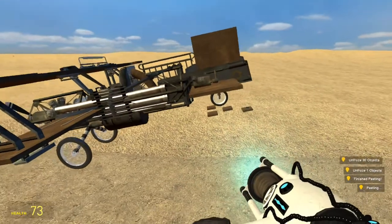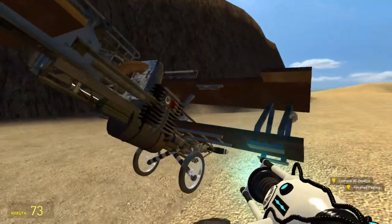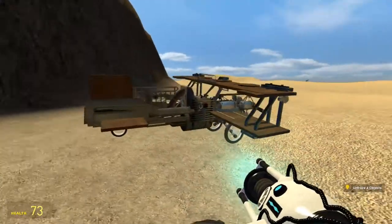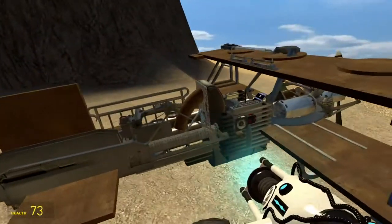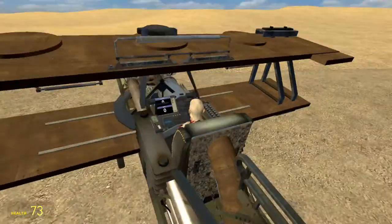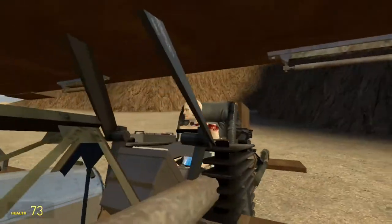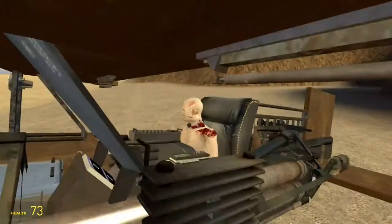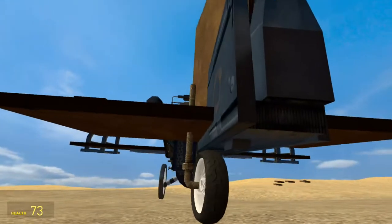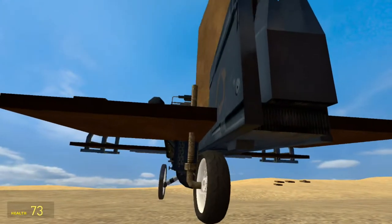Now I have the opportunity to show you that the back wheel is actually connected. Oh yes — you see the safety mechanism we have? It's super safe. A bit of realism — you can see that the wheel is indeed attached.